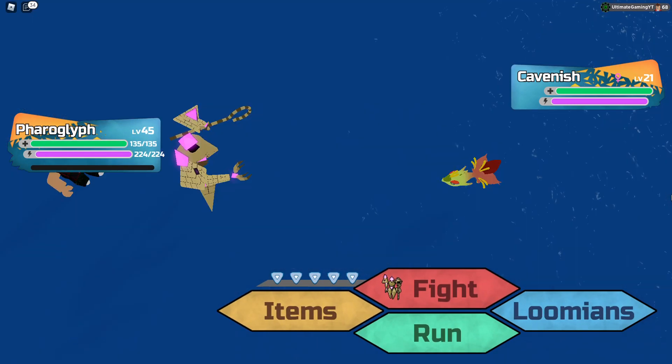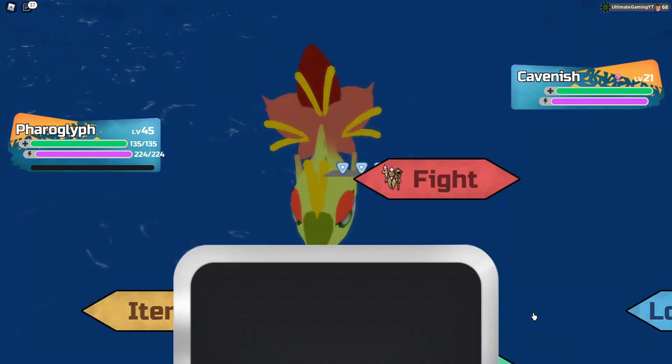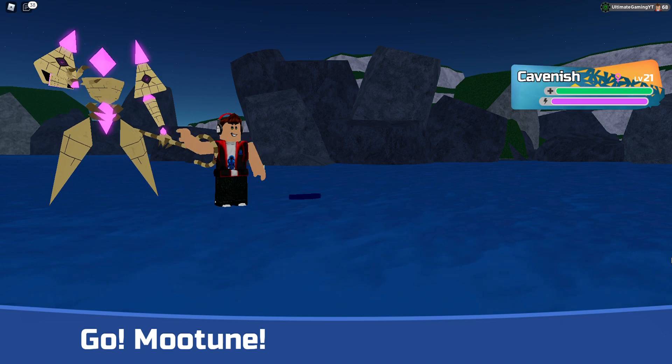Alright guys, in order to get this Lumion called Cavanish, all you have to do is basically fish around the ocean. There's a certain area in the ocean where you can actually encounter Lumions simply by walking, but for a Lumion like Cavanish, I believe you will have to fish for it.